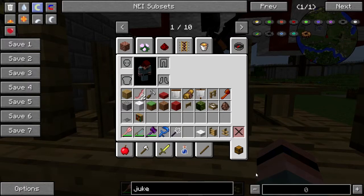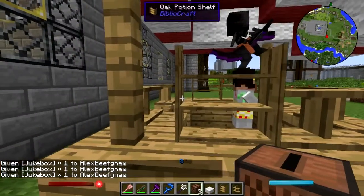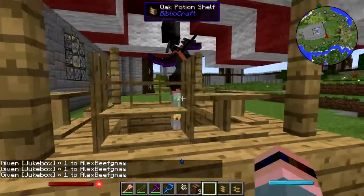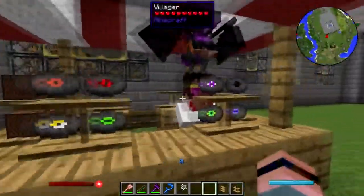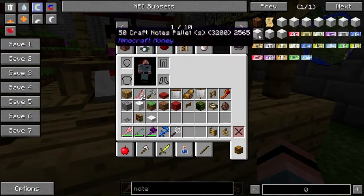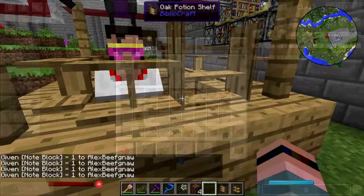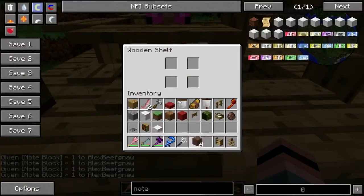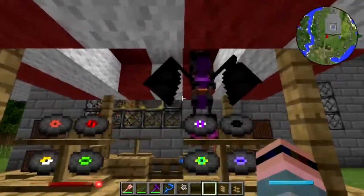Let's get a couple of jukeboxes — he can sell some stereo equipment too. There we go. Get some note blocks. Okay, that's all money. Put the note blocks there — I love your hat Elvis, that's awesome.